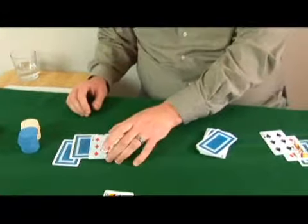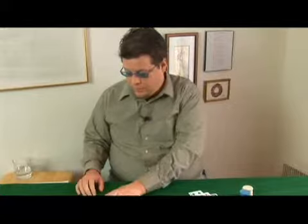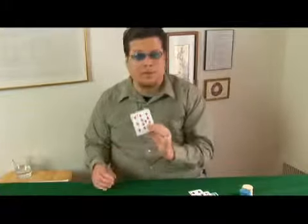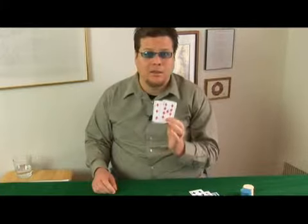Something to point out about baseball is that it's always nines and threes that are wild — it's not like, say, follow the queen, where wild cards can change. So nines and threes are wild and they're going to stay that way. That means I know I've got at least two sevens to play from this point on.